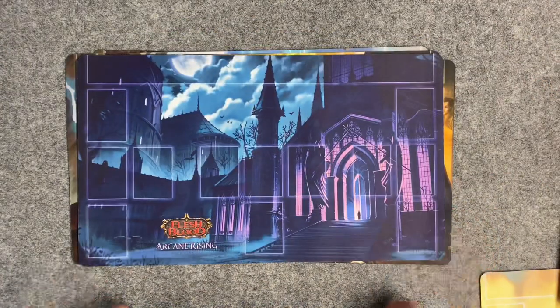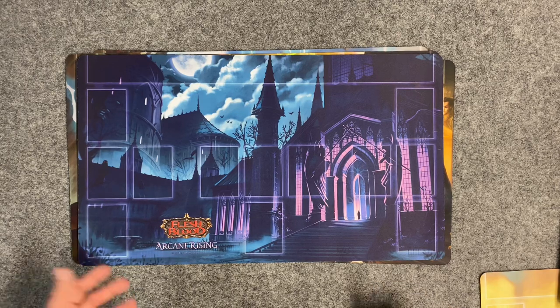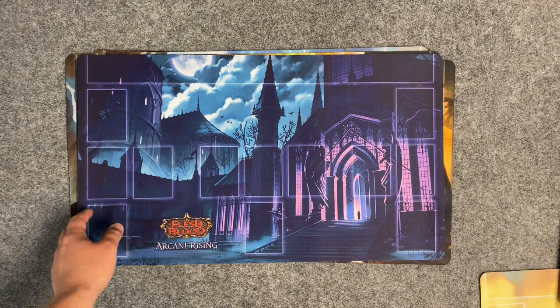A lot of people are going to say, why don't you have playmat protectors, like the Ultra Pro top loaders? And here's the thing — my playmats are for my videos. I want cool backgrounds. Cards are cool, but I think the full art looks really cool for the playmats, and they just don't pop as well if they're in top loaders.